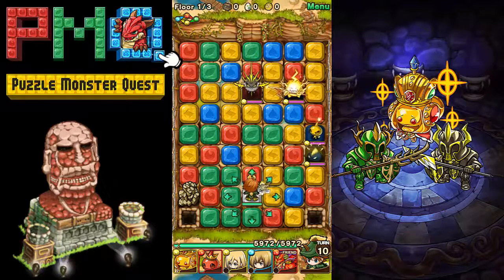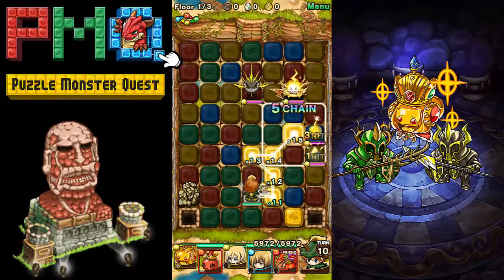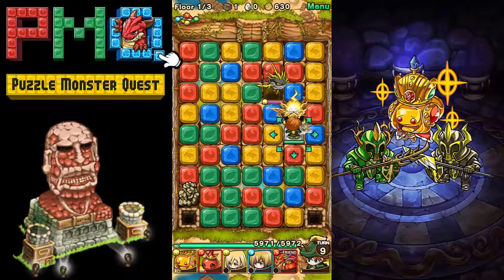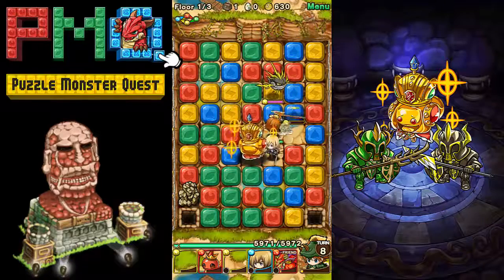Basically what this game is: you've got a set amount of turns you have to move for each stage, and it has different floor levels. This one has three different floors with different pets and monsters that you can take with you. You move along specific colors — for instance, we've got two guys over here to the right, so we're gonna do some hits on both of them. We took them both out and got a chest from that.